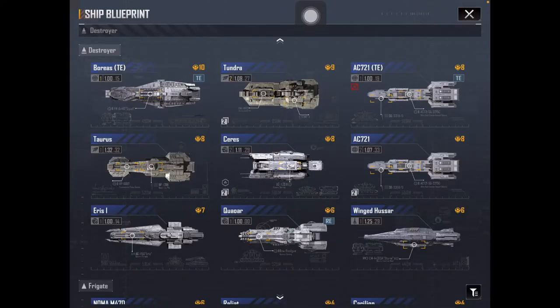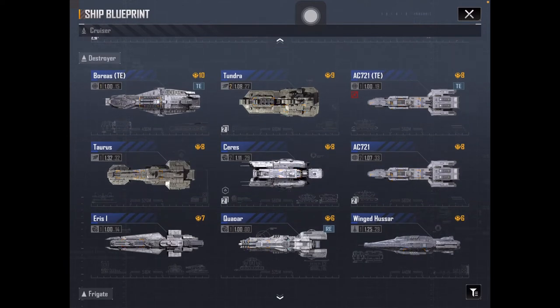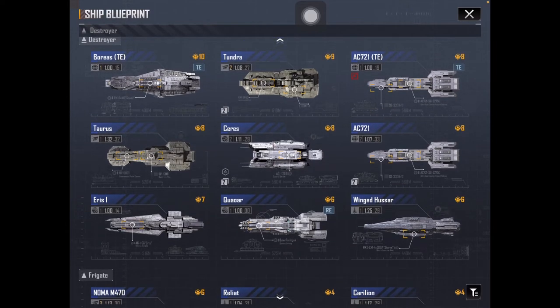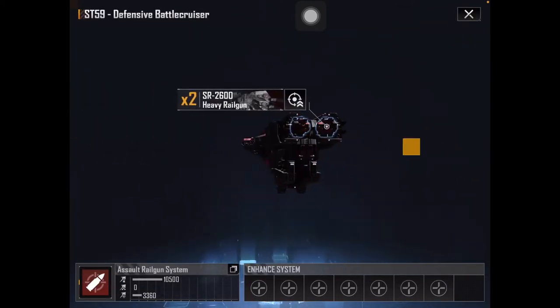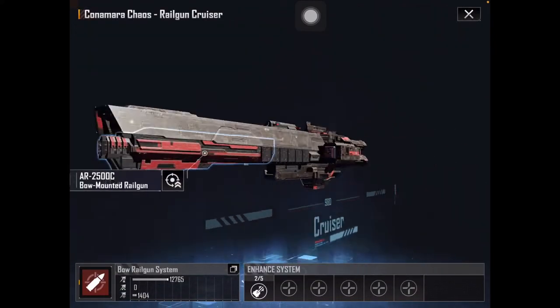Cannons are pretty generic — their hit rate varies but is generally average. Missiles and torpedoes are fairly similar as indirect fire weapons. Their accuracy can be wonky, especially with defensive upgrades on ships that make missiles difficult to hit. A lot of evasive ships have upgrades that reduce missile and torpedo hit rate. Then we have rail guns, like the Konamara Chaos or ST-59 — basically big giant cannons that hurt but have a hard time hitting.